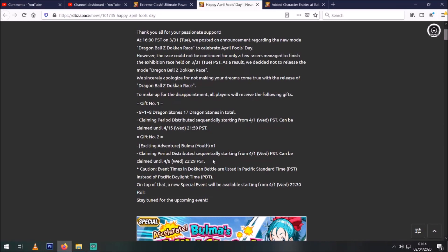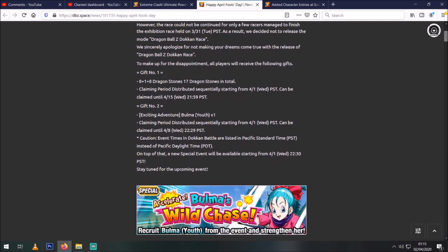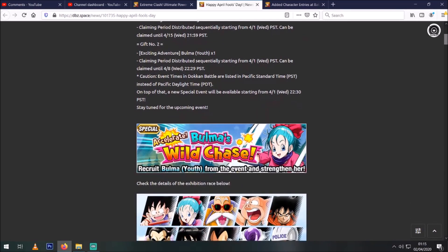Then we'll be getting one copy of the Bulma — that hasn't arrived yet. It says the period will distribute sequentially starting from a certain time, so we'll get a free copy of her eventually. The actual event is going to appear where you can recruit her and strengthen her, so you'll be able to get the extra copies you need to get her to SA10 and open her paths.